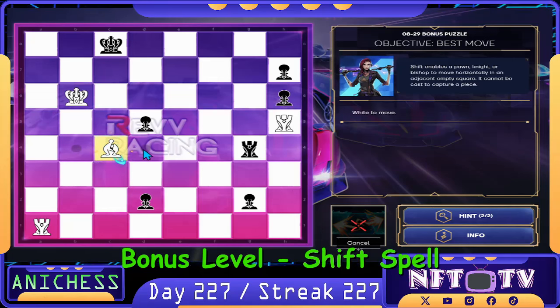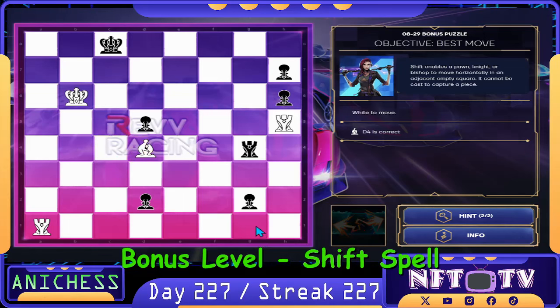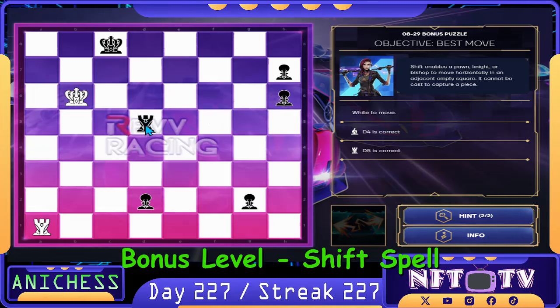We move the bishop to D4 so we can threaten that. That's correct. And then our next move is to capture the pawn using the rook in H5 — we capture the pawn in D5. That's correct. And then we can threaten this one.